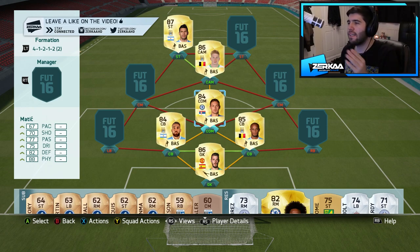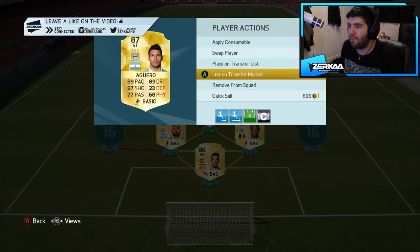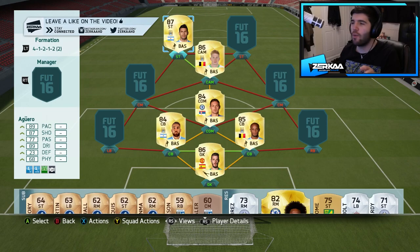After I've added the five players into my side, I will play against Simon, who's doing exactly the same thing. Whoever loses the game will have to list those five players they got in the packs for the minimum buy-it-now price. Say if I was to get Aguero in a pack, I'd have to list him for 14k — so at least someone out there will be getting a player at a bargain price.